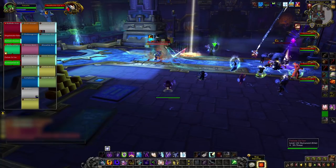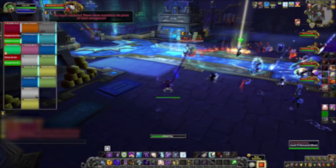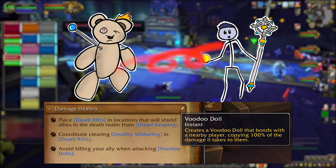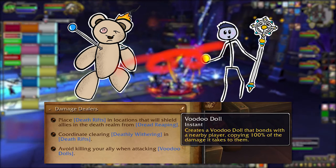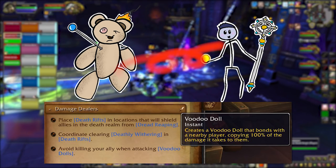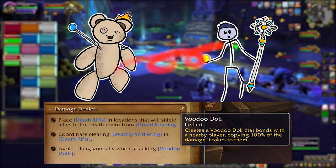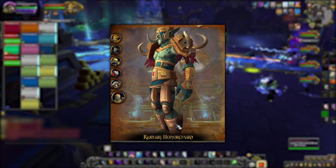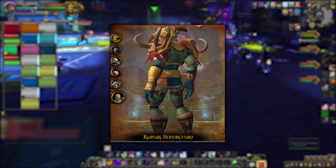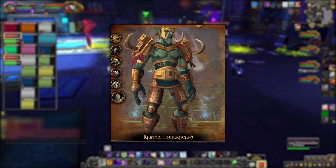There is one more mechanic that is only listed in the Tips section of the Dungeon Journal. There's some kind of voodoo doll that attaches to a nearby player and copies the damage it takes onto them. The idea seems to be to kill off the dolls — just keep heals up on their target to avoid them getting smoked by the copy damage. Also don't go too fast. Last thing is there is a model listed in the Dungeon Journal for Rastari Honor Guard — no idea what that is, but if it's in the fight you probably want to kill it.